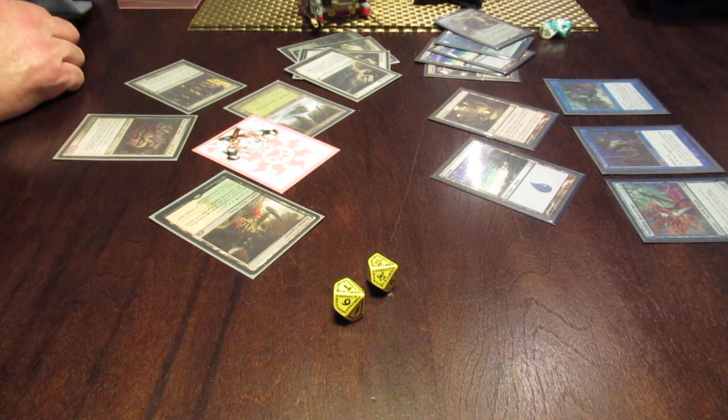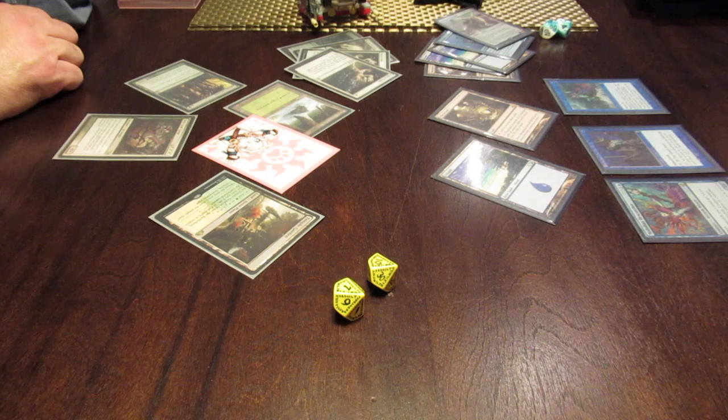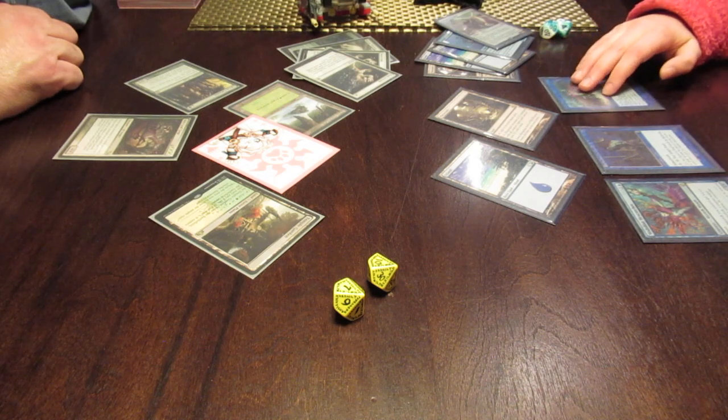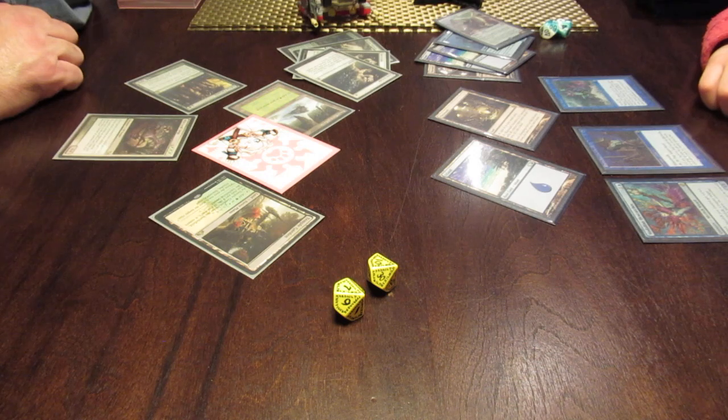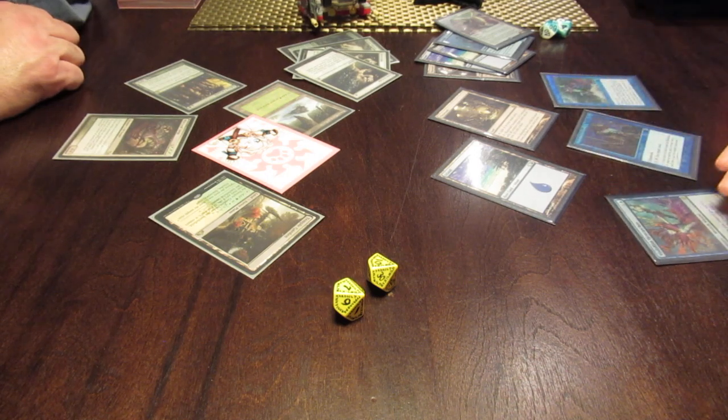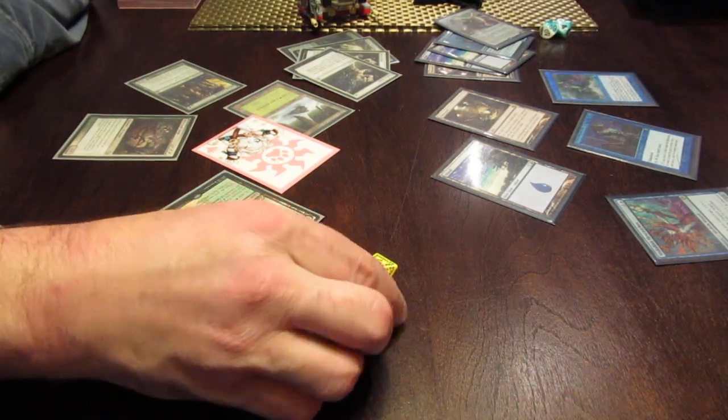Are you going to do anything else? Do you want to attack? Yes. With who? Probably him. She just came into play. So probably him. Okay, I will block and kill him, because he doesn't have Island Walk. So I take two because I cannot block him.